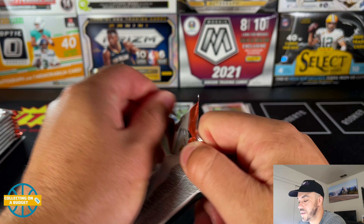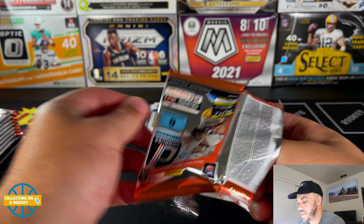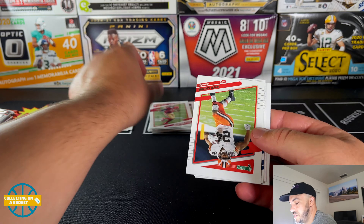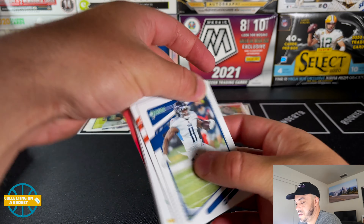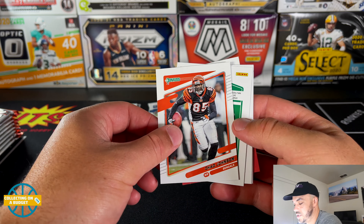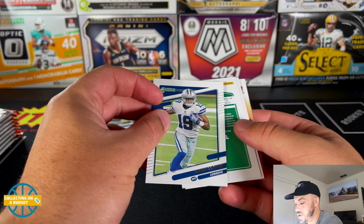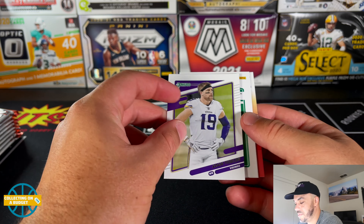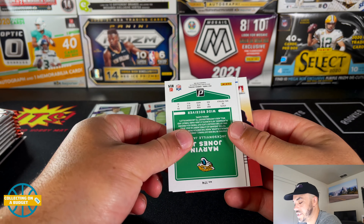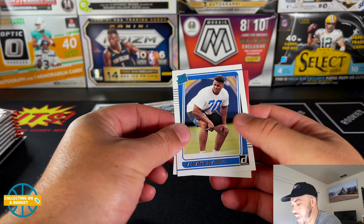Keeping it going — Brendan Iyuke, Nick Chubb, Antonio Brown, Chad Johnson full throwback, Marquez Cooper, Adam Thielen. Throwing the variations over there. Marvin Jones.